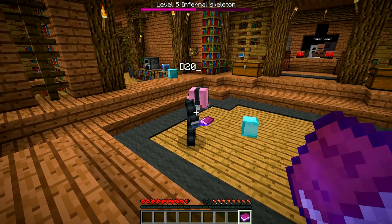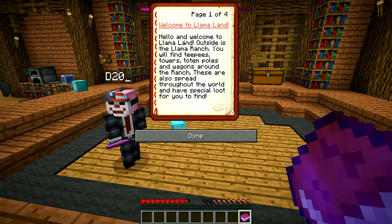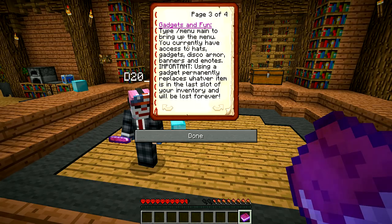Hello and welcome to Llama Land! Outside is the llama ranch — you will find teepees, towers, totem poles, and wagons around the ranch. These are also spread throughout the world and have special loot for you to find. On the server there are some cool new things to try, and strong new mobs that drop random loot when you defeat them. For trails type slash trails to bring up the trails menu — you can choose particle effects that follow you.